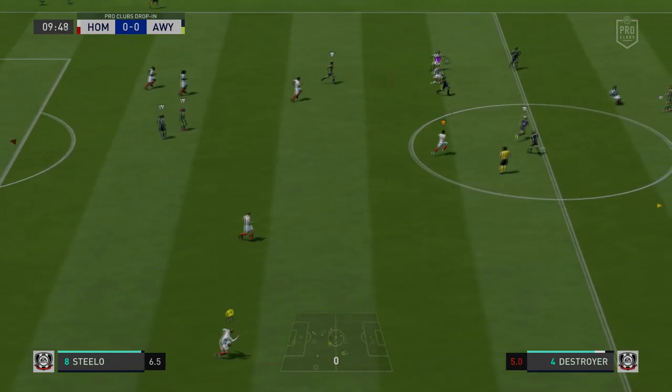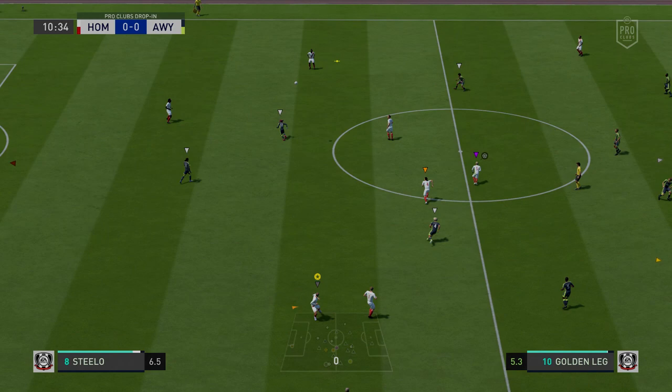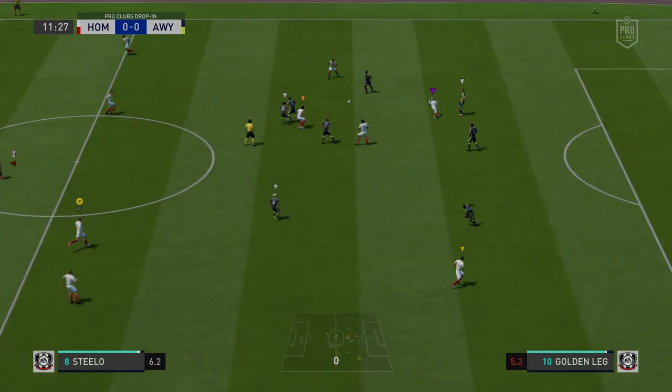Fullback. I won't go into this much as it's essentially the same reasoning as the centerback. One of the biggest tasks of fullback is the switch, which is very important in competitive games to disrupt the swarm of the other team and create space. If you have a problem seeing the switch on those co-op settings used in CB, reduce the zoom accordingly.